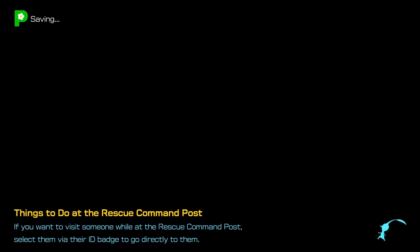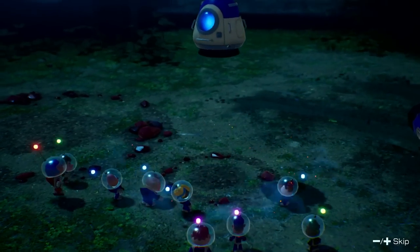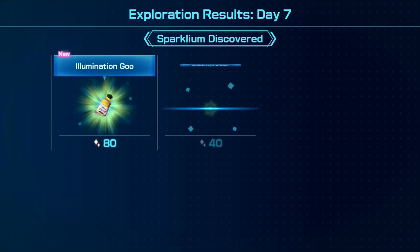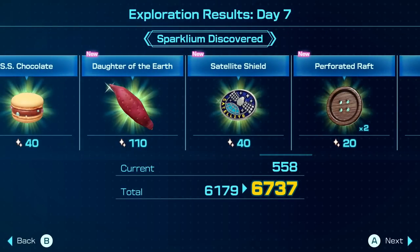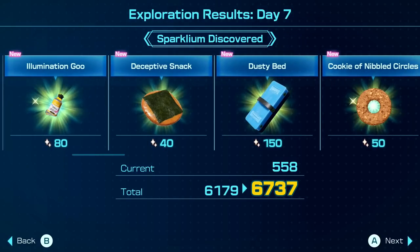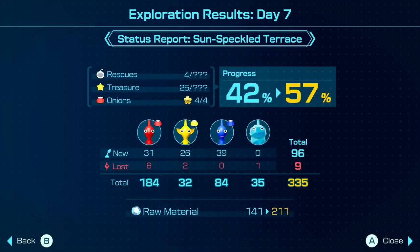We're not quite 100% done with this area, but it feels like Pikmin 4 will be a much longer game than Pikmin 3. Back home safe and sound with the doctor. Day 7 results: we saved Yanni for our 11th rescue, plus an extra pup drive. Today's finds include the Perforated Raft, Satellite Shield, a coin, Daughter of the Earth, SS Chocolate Cookie, Nibbled Circles, Dusty Bed, Deceptive Snack, and Illumination Goo.